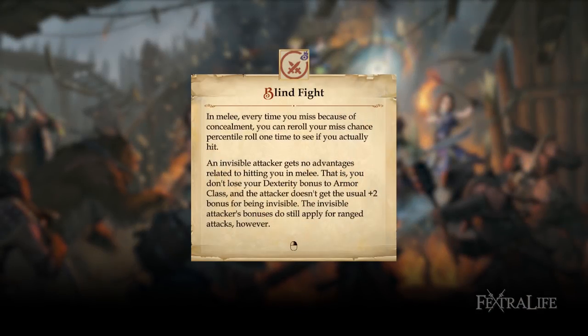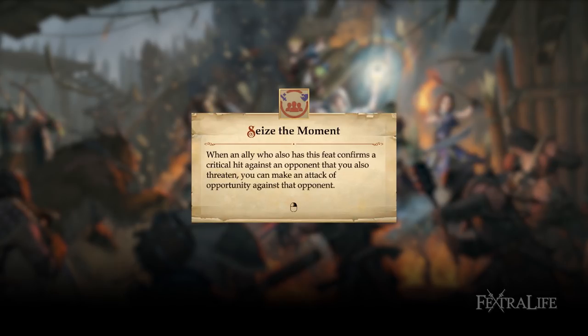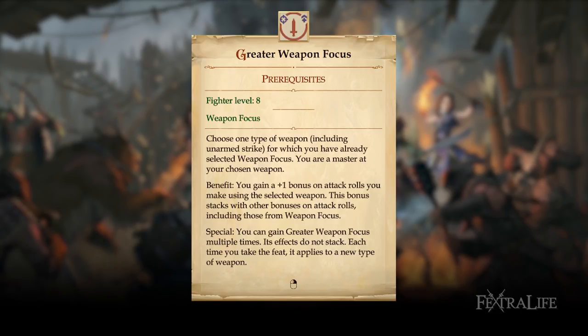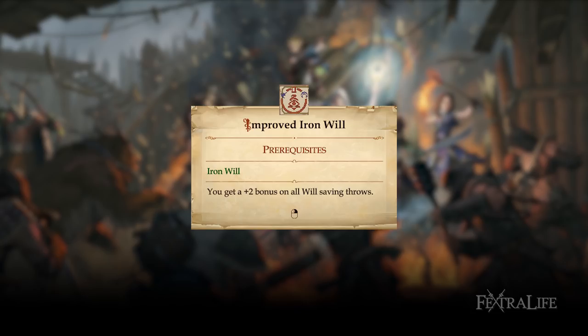Optional feats: Blind fight — melee attackers get no bonuses when attacking you from stealth and it gives you more chance to hit concealed enemies. Coordinated defense — only if you plan on having another melee character with the same bonus in the party. Seize the moment — useful when you have a melee DPS character with the same feat next to you, gives you an attack of opportunity if an ally confirms a critical hit. Weapon focus — adds +1 to attack rolls with the chosen weapon, useful for increasing your chance to hit with a weapon and combat maneuvers, can be upgraded with greater weapon focus. Iron will — adds +2 to will saving throws, can be further upgraded with improved iron will.